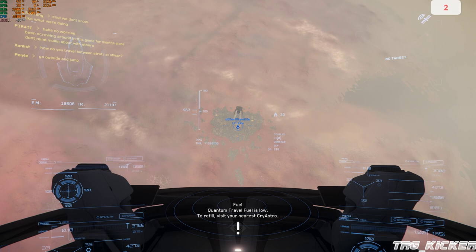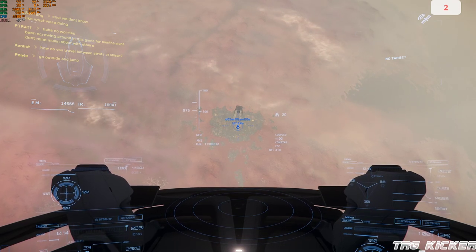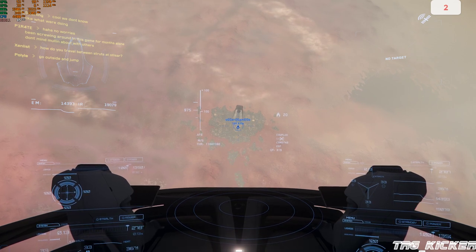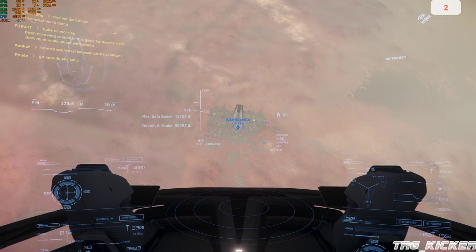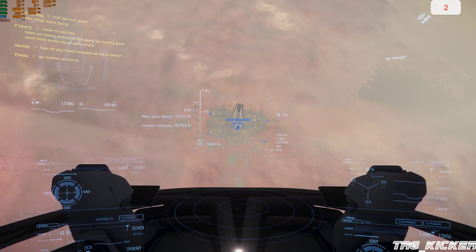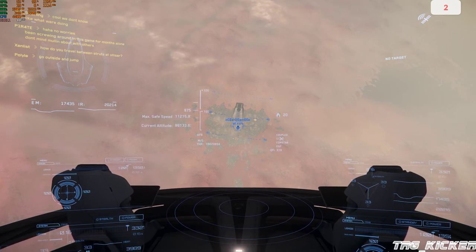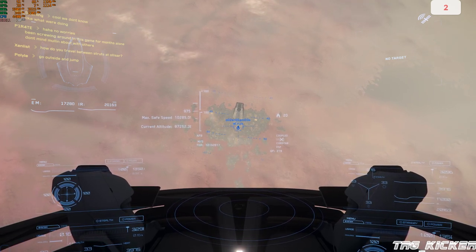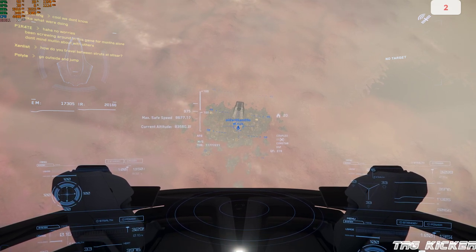The quantum travel fuel is low. It's Cry Astro — don't care, it got me here. Two trips actually, that's pretty decent. That's a considerable amount of fuel — it's like 800 something each way, one way. Yeah, not too bad.